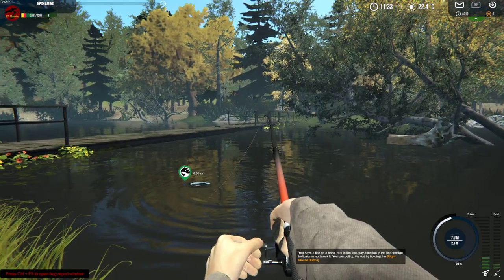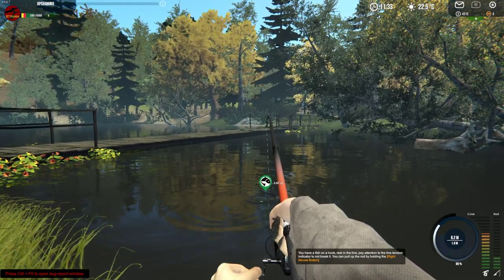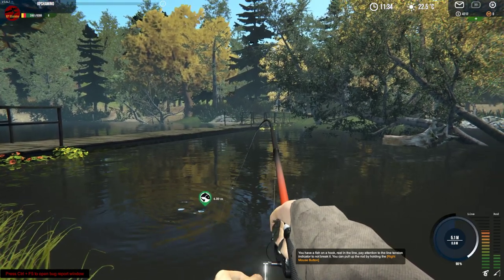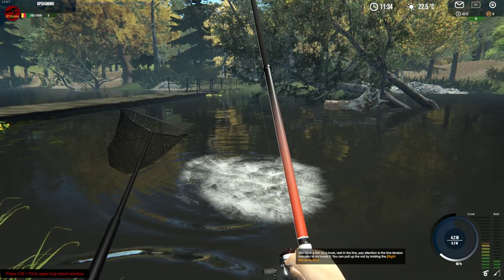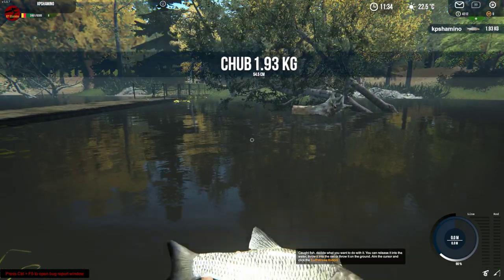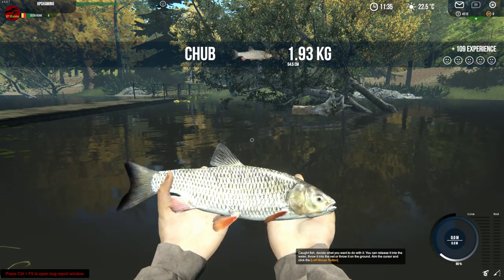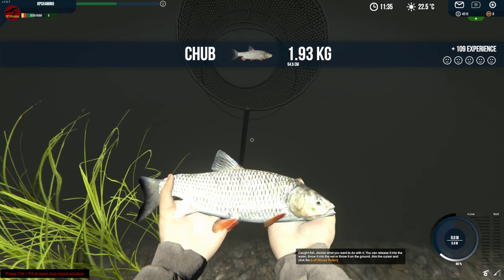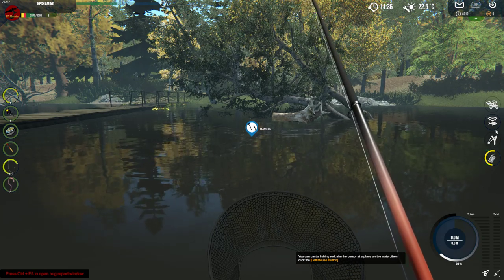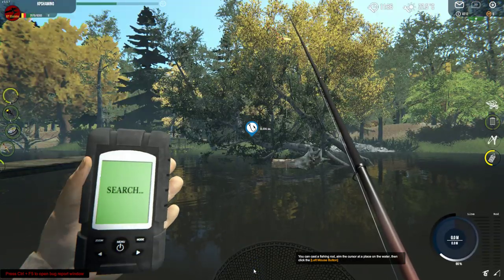I'm not sure what it is - maybe it's a silver carp because it's fighting very hard. I'm going to put my speed a little bit higher. It's fighting again - it was the chub! Okay, so it was the chub, fighting very hard. 1.9 kilogram chub, very nice fish. I was really amazed by the fight it was putting up. I was running around with my sonar - that's my new happy tool, I need to say, because I like it a lot.